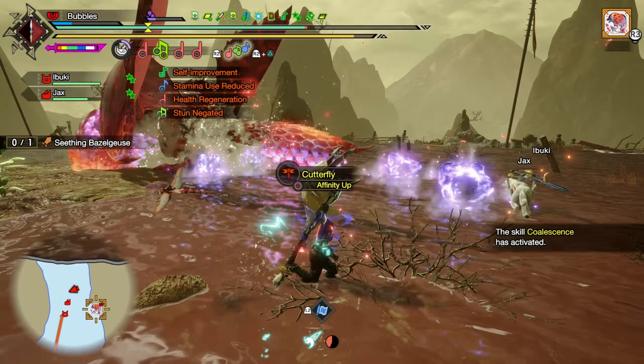He went to attack immediately — unfortunate AI. Silkbind Shockwave. We staggered him, cool. There's a second break because we had a lot of time with him. My dog's so far away, but we'll try to get him to move a bit closer. He's hitting the tail — that's fine, dealing some nice damage back there.